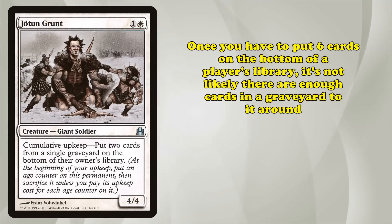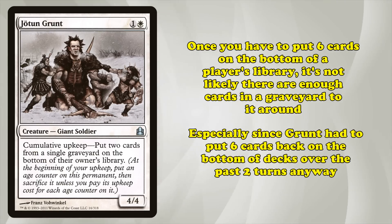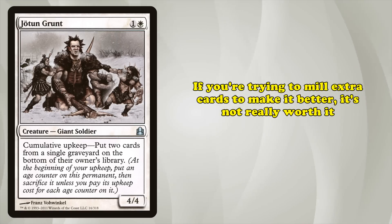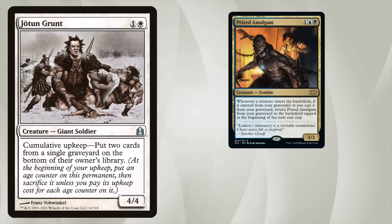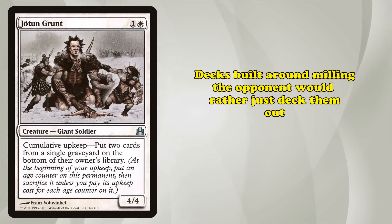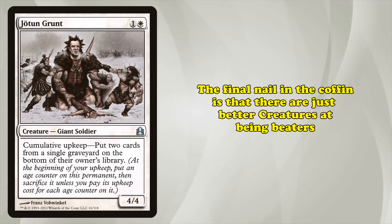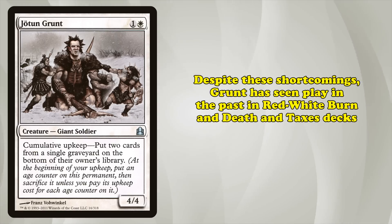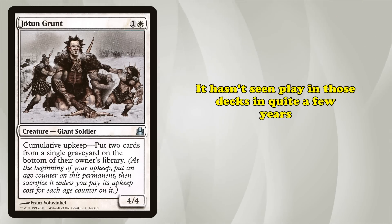Once you have to put around 6 cards back, the likelihood that there are enough cards in the graveyard to keep Grunt alive is basically zero, especially since the Grunt had to put 6 cards back over the last two turns to stay alive anyway. If you're going to try and intentionally mill to keep Grunt alive, there are better payoffs. Self-milling decks get more mileage out of cards like Prize Amalgam, and decks built around milling your opponent are better off trying to completely deck them out. The final nail in the coffin is that there are other creatures that are just better at being big cheap threats, namely Tarmogoyf. Grunt has seen some competitive play in Red-White Burn and Legacy Death and Taxes decks, but hasn't seen play in either in the past several years.